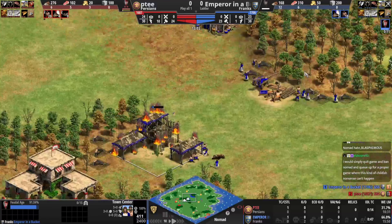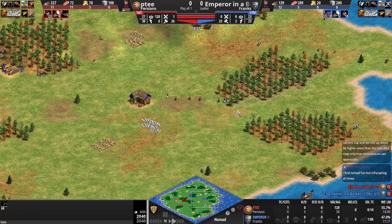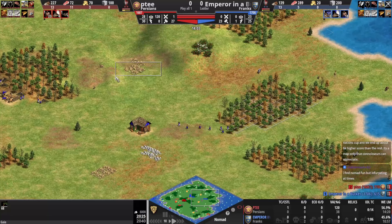PT will just destroy that TC and get back to work — maybe he'll go double douche. Both players are up to feudal, but blue does not have a TC, which is not ideal. He's going to try to find somewhere else to place one, maybe between these two wood lines — though he'll have to come forward to get gold and stone.